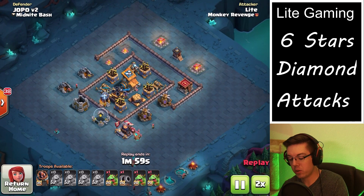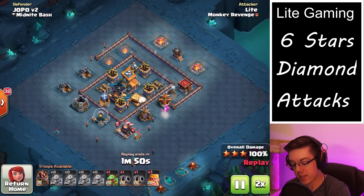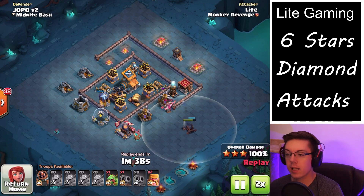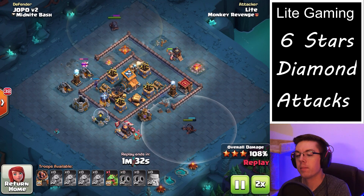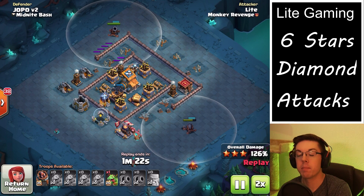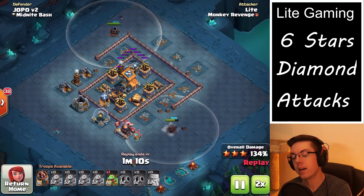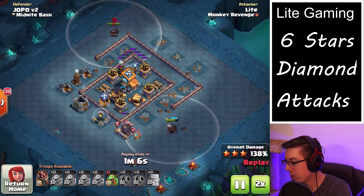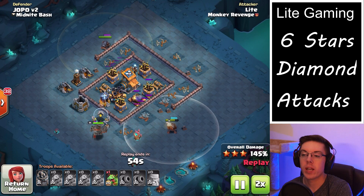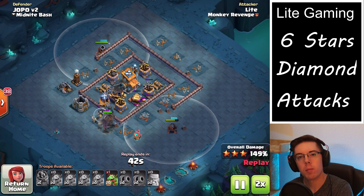Even at this point in the builder base there are still top players upgrading defenses, which is kind of crazy. One of the big things that can really speed up upgrading is if you are using the raid weekend attacks every week. As your clan progresses higher and higher you'll get more and more emblems, and you can use those to buy the builder star potions to refresh the daily bonus, as well as buy three of the clock tower potions. Each potion takes off about five hours of upgrade time, so it's not the greatest but it is something.